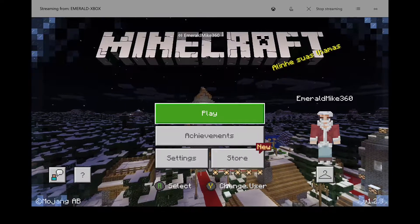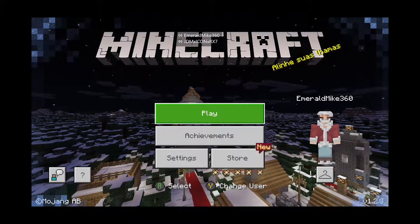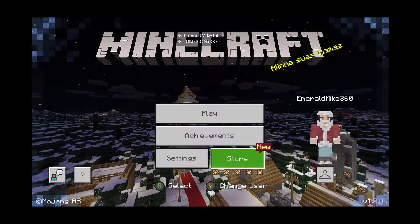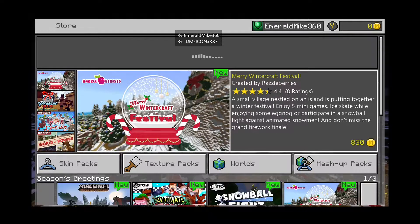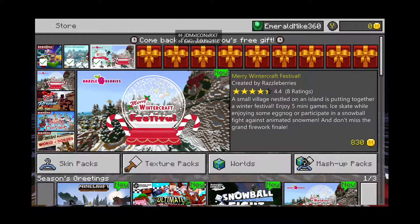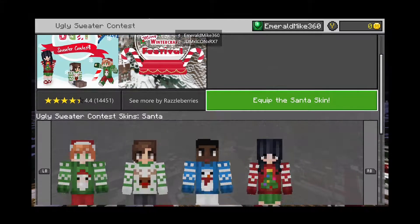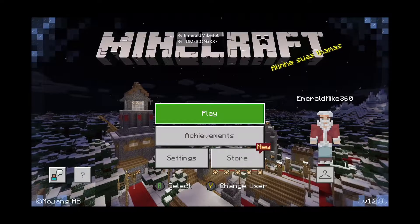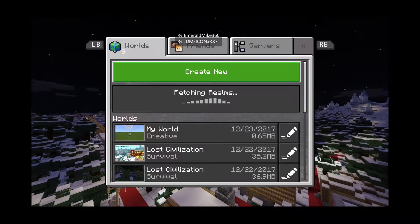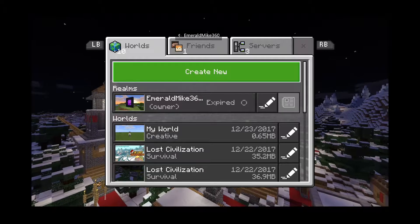What's going on, you cool animals out there? It's Emerald Mike, you're back with another video. And today, guys, we're gonna be showcasing the third DLC for Christmas, and it is a skin pack called the Ugly Sweater Content. I have no idea what's ugly about them, but we're joined here by JDMX Icon XR X7.